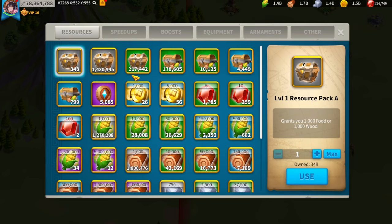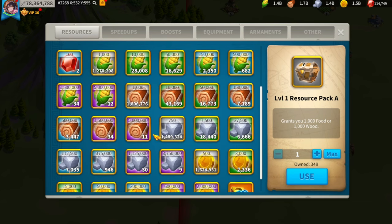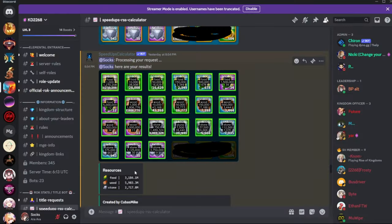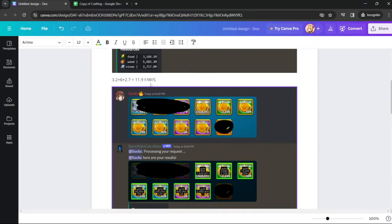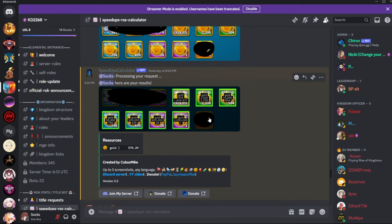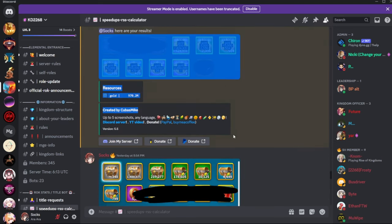I want to show my bag — you can see I still have quite a lot of resources. The bag is ultimately my last resort. I have 3 billion food, 5–6 billion wood, about 2.5 billion stone, which adds up to about 11.9 billion food, wood, and stone. I also have about 1 billion just in gold packs.